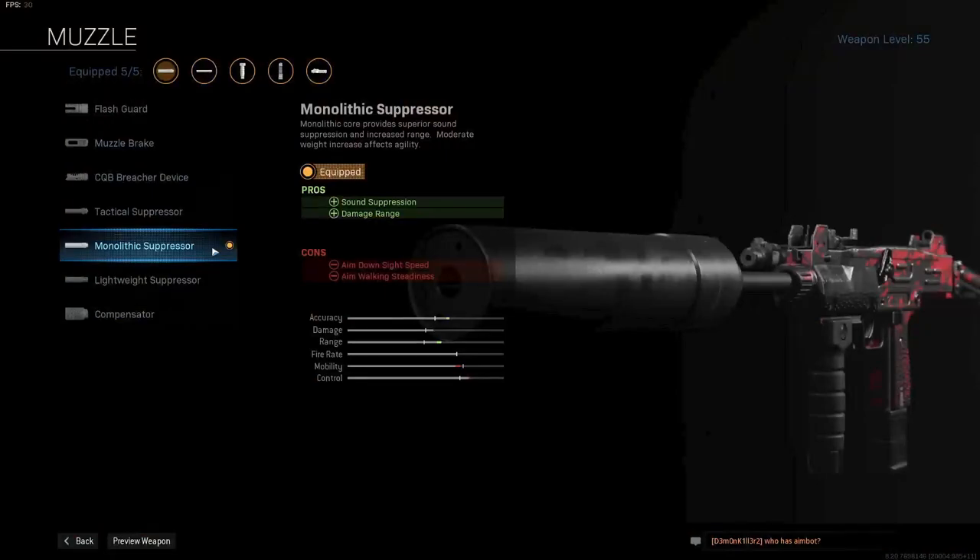The first attachment I am using is the Monolithic Suppressor, increasing the damage range and bullet velocity. Both are very good for any weapon, especially the Uzi.